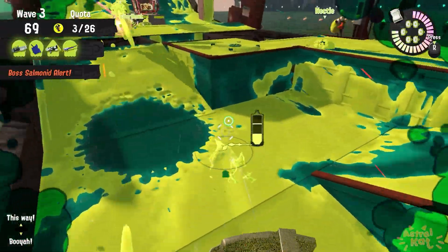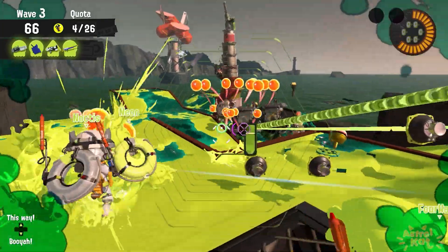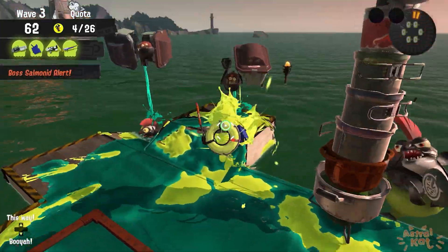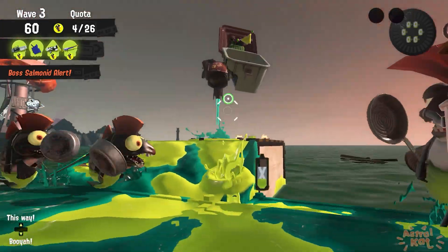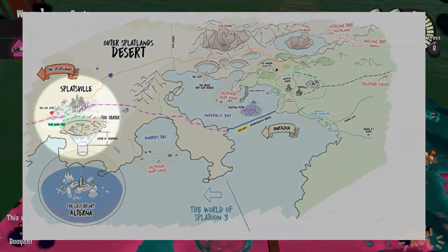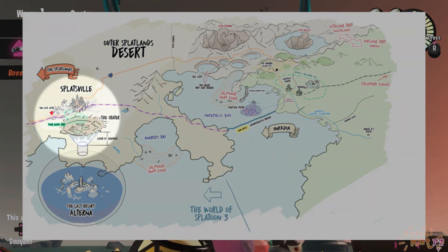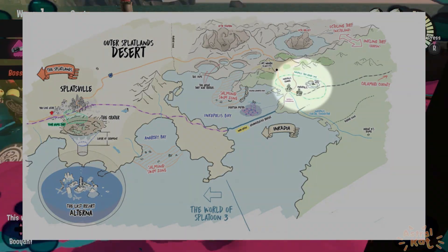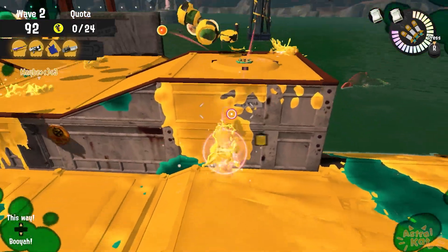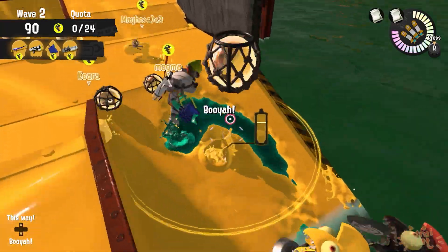And now that the Grizzco employees are fully kitted out with all of these new abominations we call weapons, let's turn our heads to the bottom of the ocean. Because what would a Grizzco update be without brand new bosses? Being as it's shown by the devs that the location of Splatoon 3 isn't really that far away from where Splatoons 1 and 2 took place, what exactly is stopping the Salmonids from harvesting some of the special weapons that were left behind when the Inklings and Octolings migrated to Splatsville?